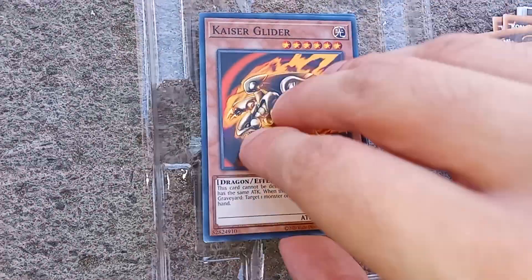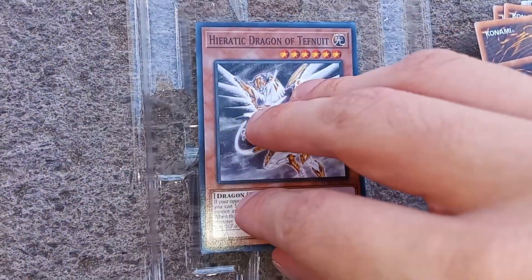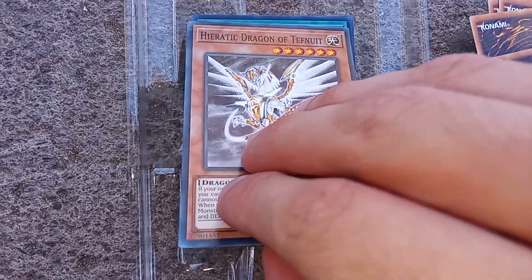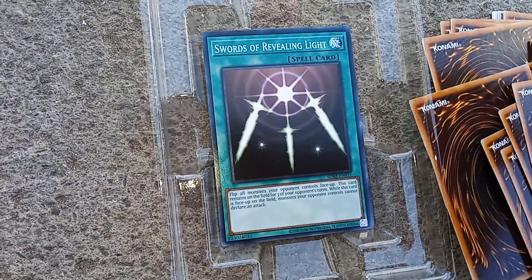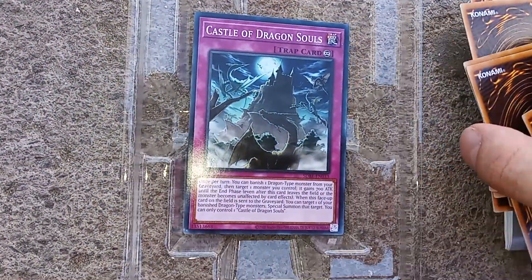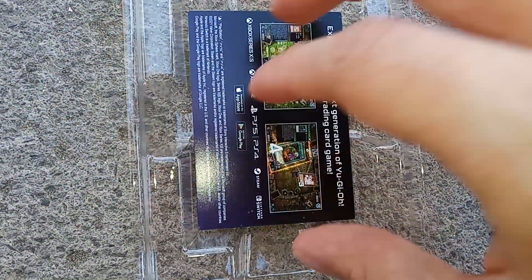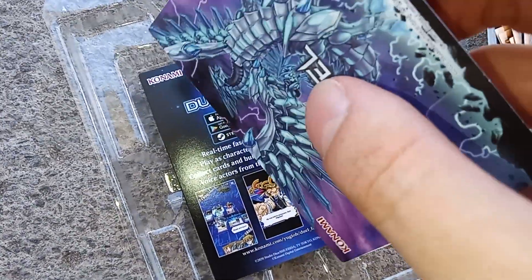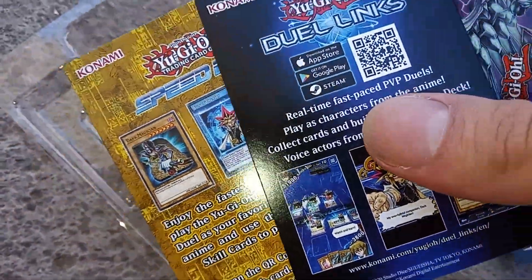Rider of the Storm Winds, Kaiser Glider, Chthonian Dragon of Trap Hole — I don't know how it's pronounced — Silver Sentinel, Swords of Revealing Light, Castle of Dragon Souls. And that's about it. The applications of Yu-Gi-Oh Master Duel, Yu-Gi-Oh Dueling, and Yu-Gi-Oh Speed Duel.